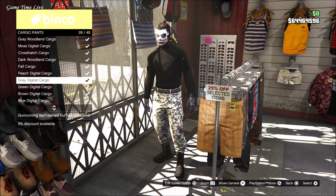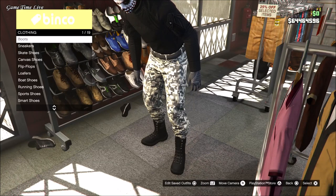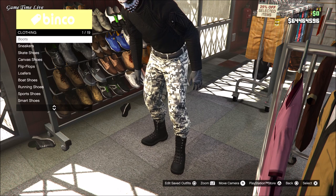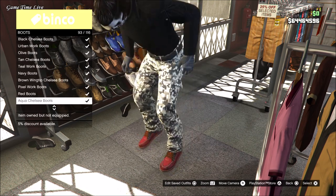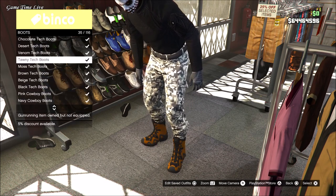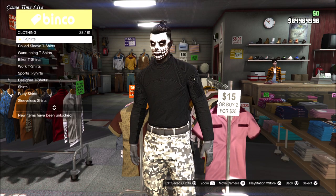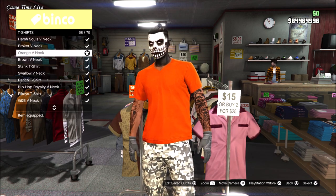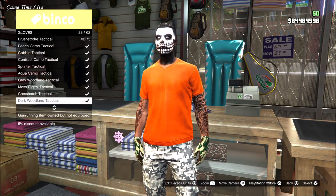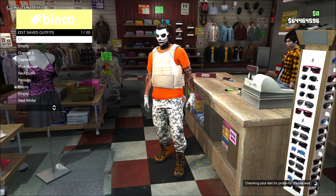Now go over to the pants section, go to cargo pants and put on the grey digital cargos. Next go into shoes, go to boots and put on the tawny tech boots. Then go to tops, t-shirts, and put on either the green or the orange v-neck t-shirt. Next go to accessories, gloves, and put on the grey digital tactical gloves. Then go back to the top section, go to city vests, and put on the beach plate carrier. Save this on your slot number one as your C1.